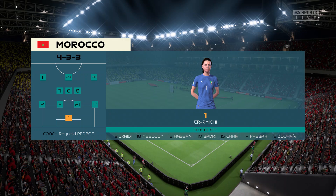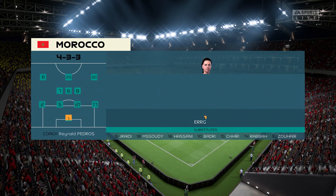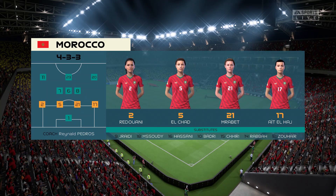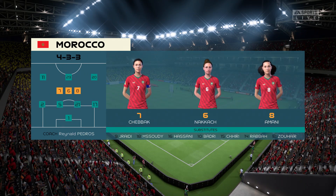Here's how Morocco will line up — well, it's a 4-3-3 with two out-and-out wingers, but they do vary their movement. They give width but they also make diagonal runs in-field when the ball's on the opposite flank, so that will be key today.